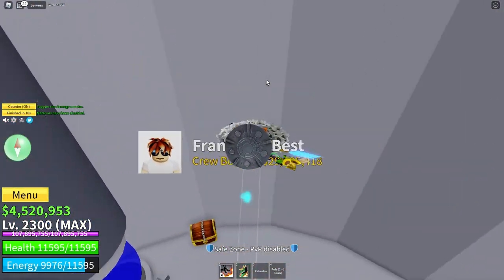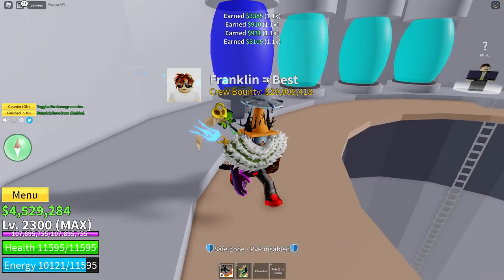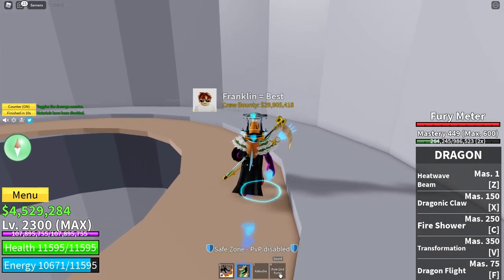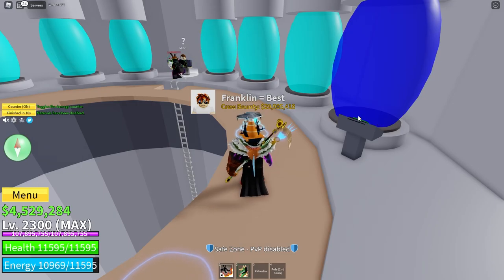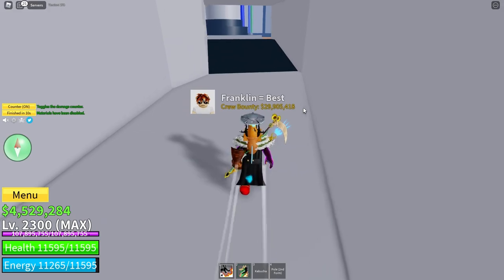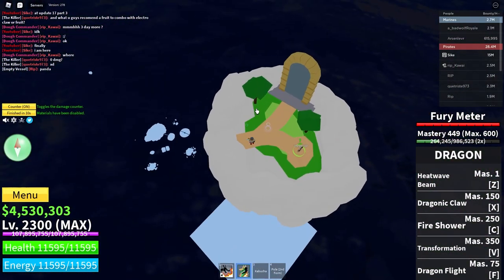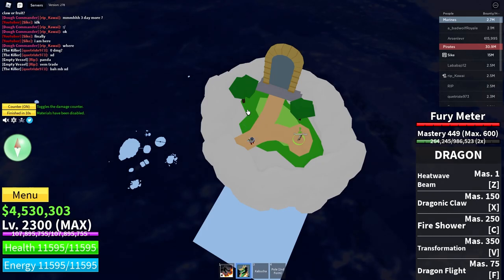Do another Rumble Raid — that's right, do another one. If you have all the Awakened moves of Rumble, including the Giant Thunderball move, and all of the Pol moves unlocked, and you complete the Rumble Raid, then you'll get teleported to Enor. It took forever to fly up here manually since I don't have Rumble and couldn't do the Raid to teleport up here.